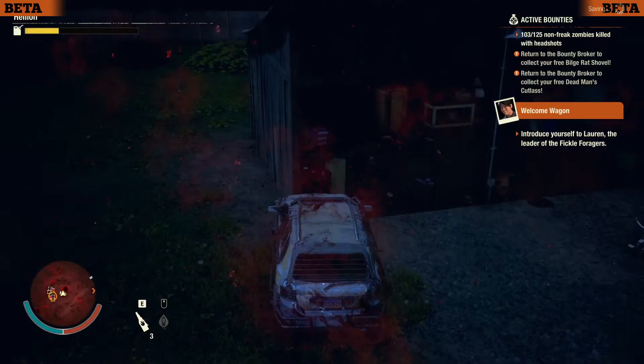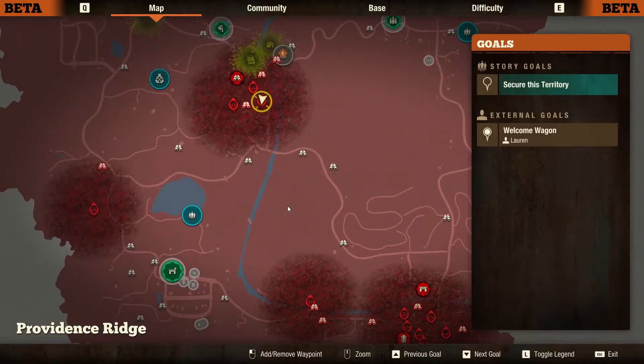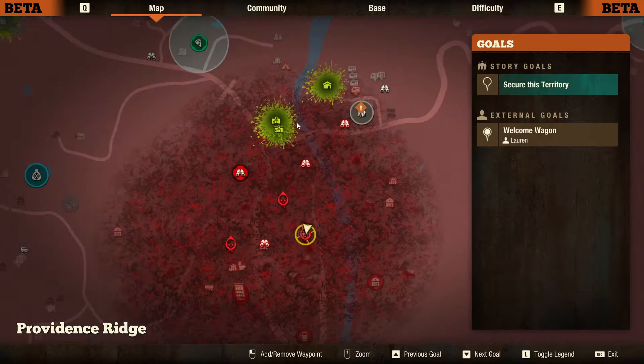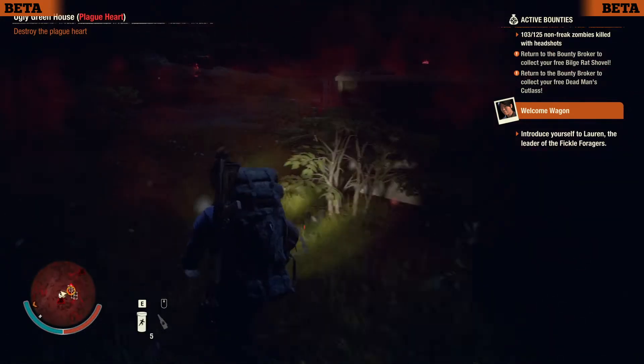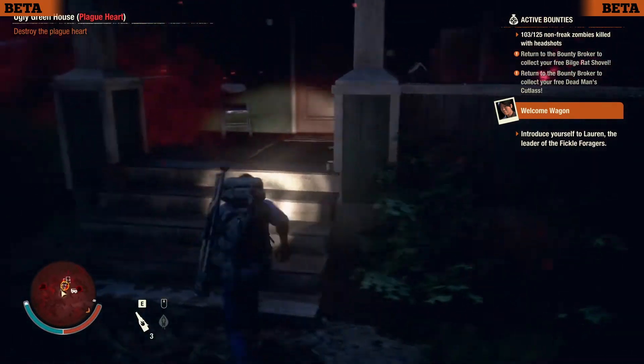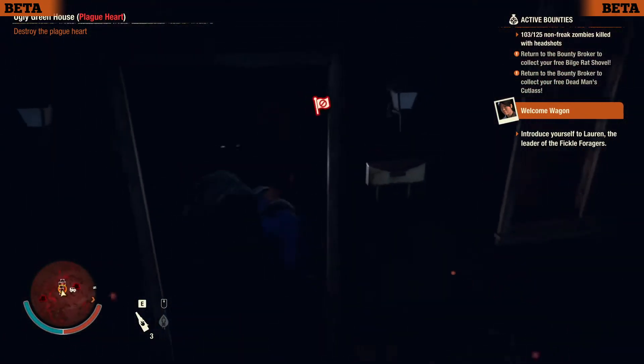I decided instead of going after the town in the southeast — which would just half-clear the town — I would go after this town up here and clear it out, and also get these infestations. I also re-watched the earlier clip where I used the scent block. The scent block lasts five minutes and starts flashing when you have 30 seconds left.